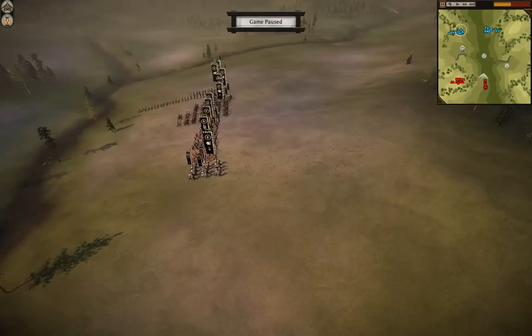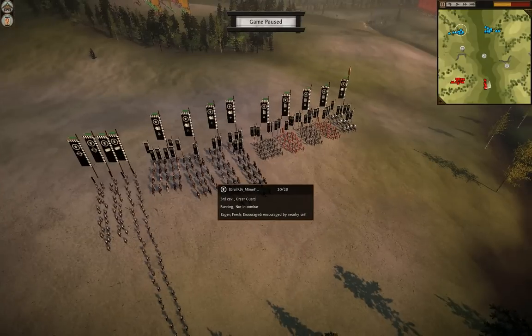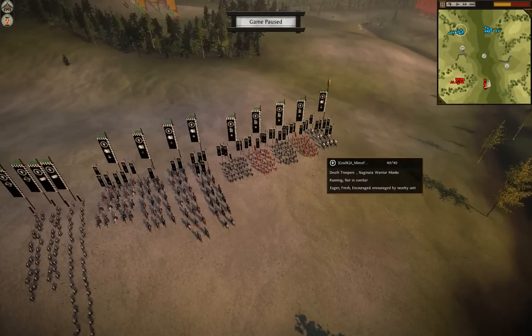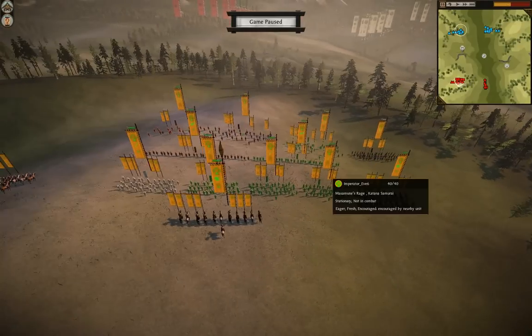Obviously these guys were in a clan together so they're going to be working together. One guy is on one side of the deployment. He has 2 great guard, 2 yari cavalry, 2 matchlock warrior monks, 2 bow warrior monks, 4 naginata warrior monks, and his general. So a lot of quality heavy army there.